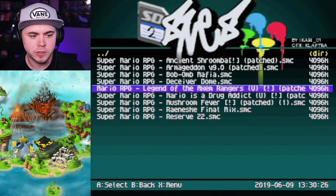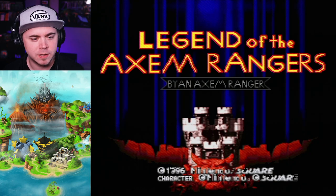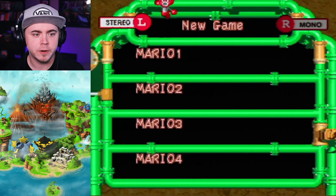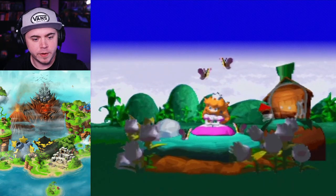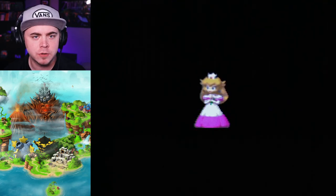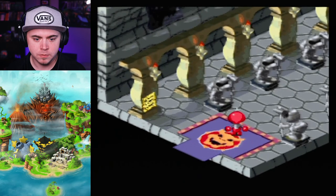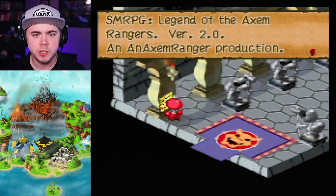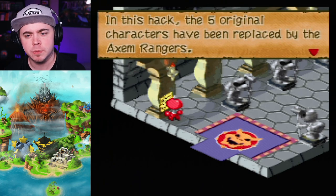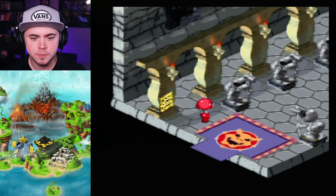Let's move on to Legend of the Axum Rangers. This one's got a custom title screen: 'Legend of the Axum Rangers by an Axum Ranger.' We've got a different Mario — Axum Red. It seems to be a common theme that a lot of these hacks keep the intro. The intro text says: 'In this hack, the five original characters have been replaced by the Axum Rangers. Just about everything in the game has been changed, but just like the original, there are plenty of extras to find.'